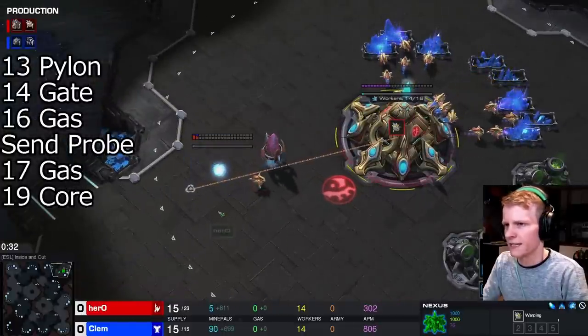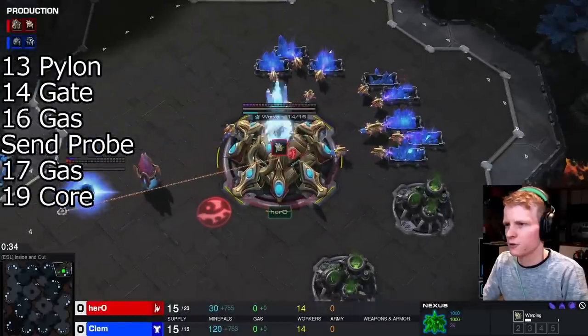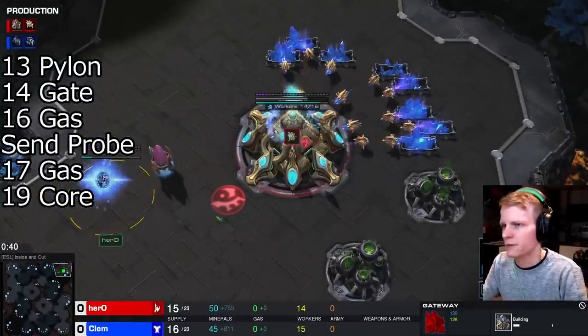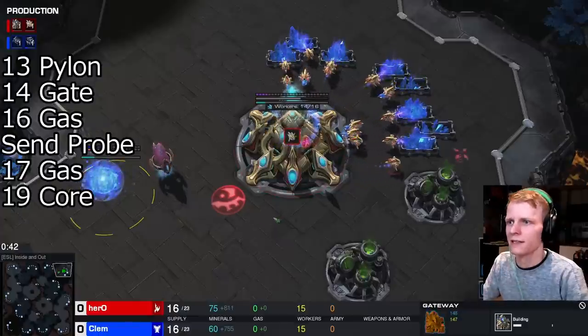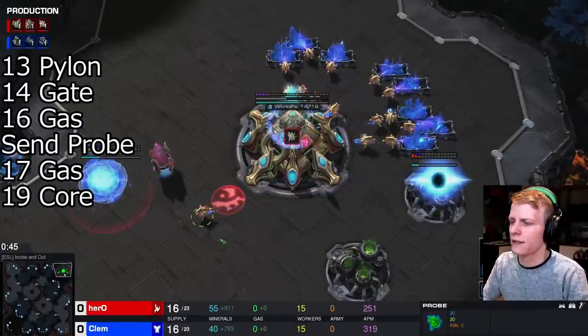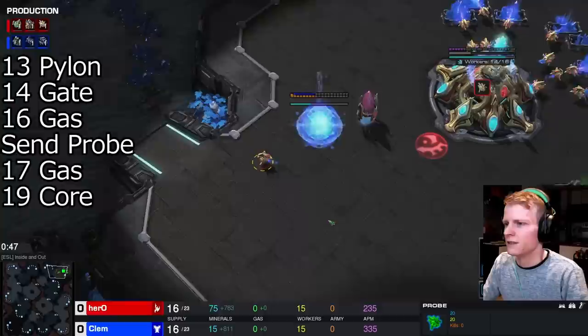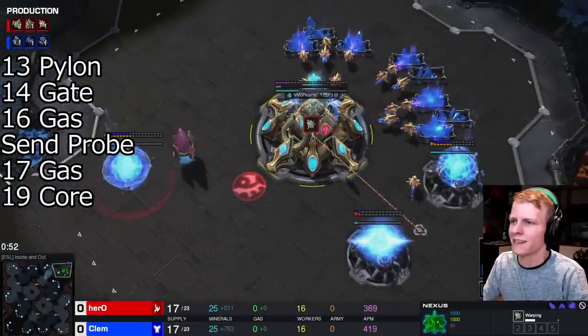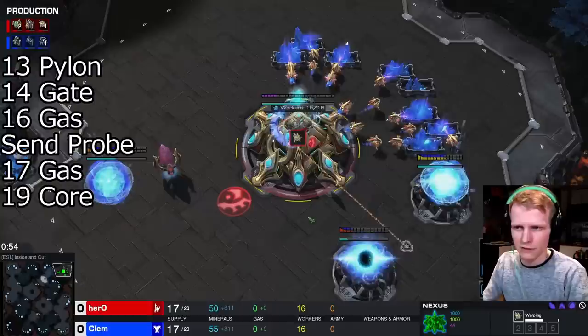So he goes 14 gateway, then chrono boosts and takes his gas — a very clean build order. You have delayed a probe or two, so it's already not as economic. After you take down the gas, you send this probe out to scout, nice and simple. At the same time, you rally your next probe to build the second gas geyser.